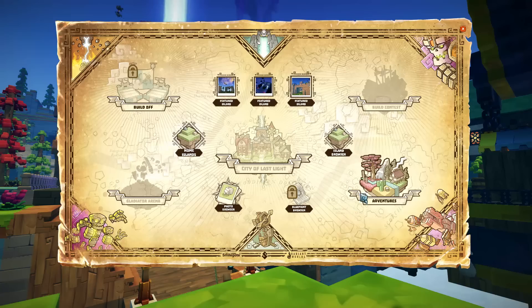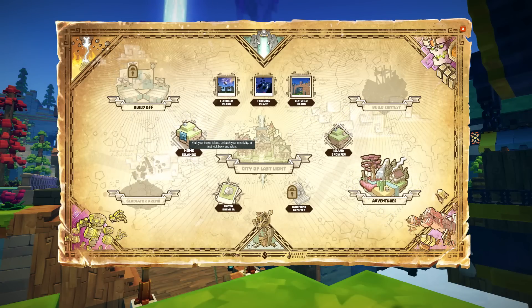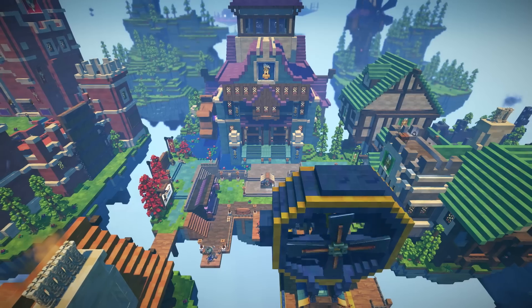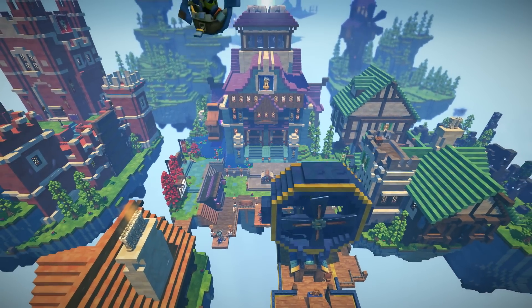Now you're able to do things like go on adventures straight away, or just go and build straight away. We don't want to give any barriers to the player in playing, so they're free to just go off and do what they want. As we progress through development of the game, the story gets tighter and we're starting to set the scene for larger stories that we'll tell in the future.